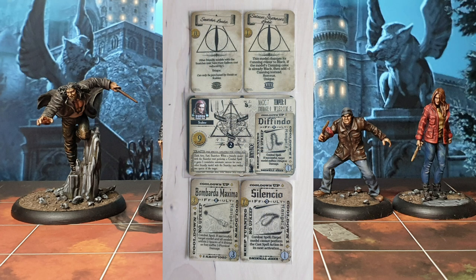We've also got Scabior in tonight's game — I'll pronounce that wrong every time, guaranteed. He comes instinctively with Defendo and I'm buying him Silencio, which is quite a useful spell to tie people down and create a break point to get a bunch of spells off if you can target a character. He's also taking Bombarda Maxima — it's quite a difficult spell for him to cast. Alongside that he's taking Salazar Slytherin's Locket. He's already Black Cunning so he gets plus one Cunning, and he's got Snatcher Leader which reduces the cost of all Snatchers by one point, saving him four points across the team.